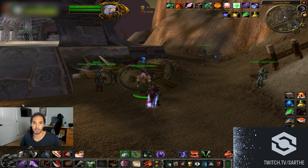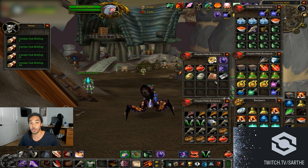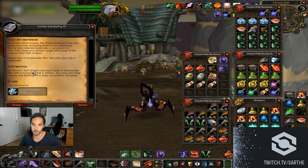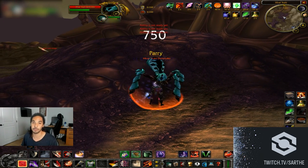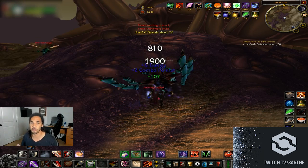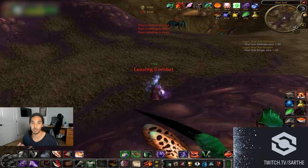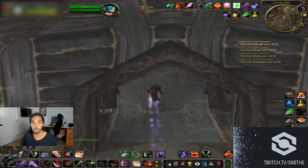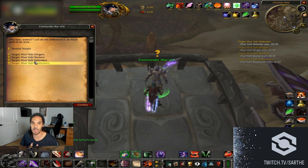Back at Cenarion Hold, turn in the field duty papers and you'll be given a choice of three assignments: combat, tactical, or logistical. I suggest choosing combat first. The combat assignment gives you a dossier for a specific hive, and clicking it gives four different sub-quests to kill four types of elite silithids in that hive. This is a grind — sometimes killing up to 30 elites, finding maybe 10-15 per full hive clear.